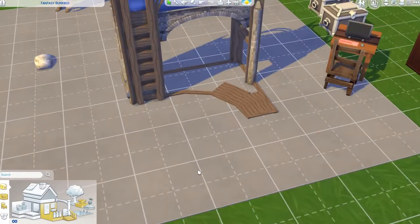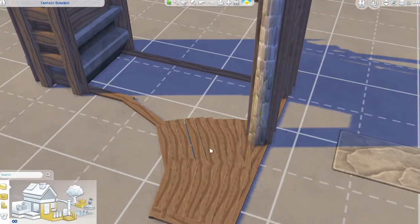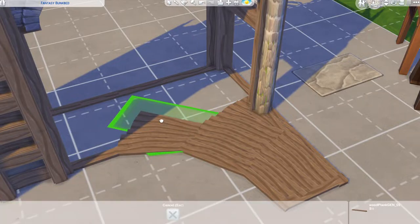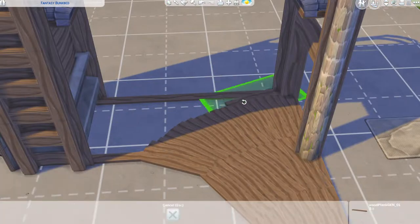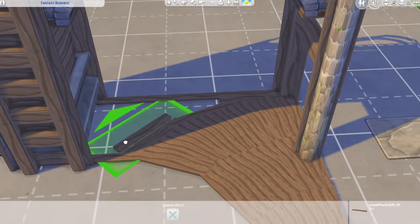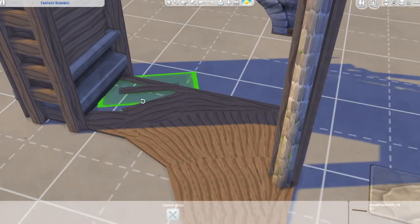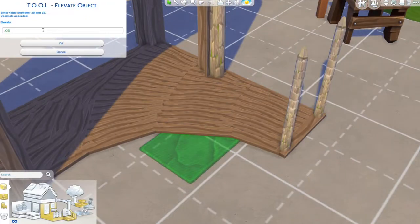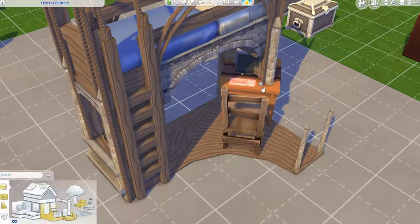I created a custom desk using planks, but the flickering was insane because so many planks were clipping on top of each other. Off camera, I selected every other one with the tool mod and slightly sized them down to avoid the flickering. I put them in slightly different directions to get a feel of wood grain flowing, and I really like how it turned out.